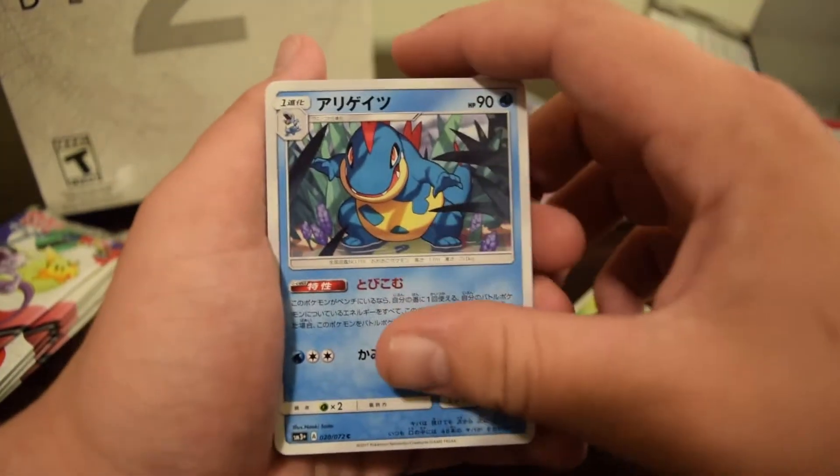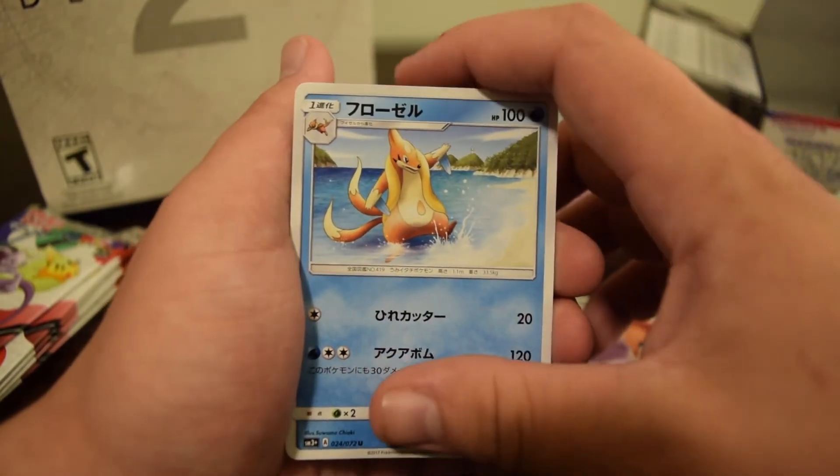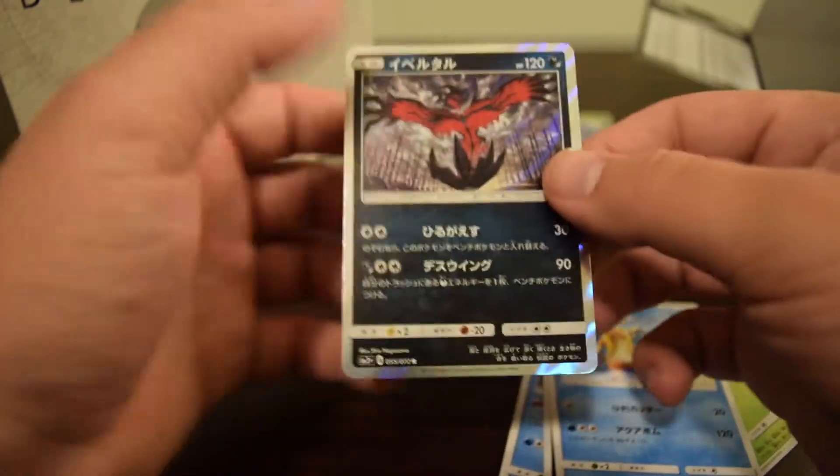Shroomish, Croconaw, Scraggy, Scrafty, Floatzel, and Yveltal holo.